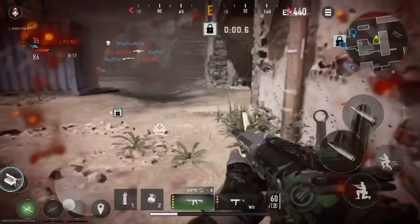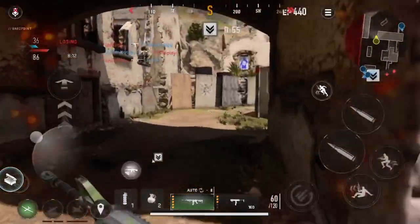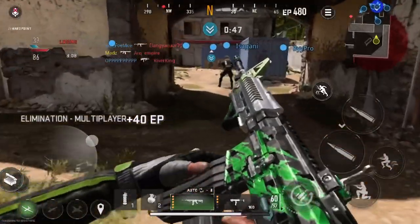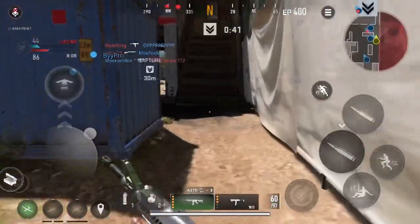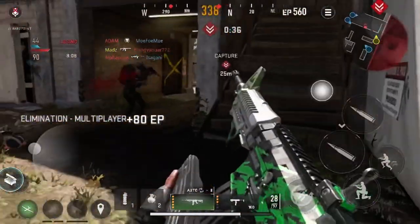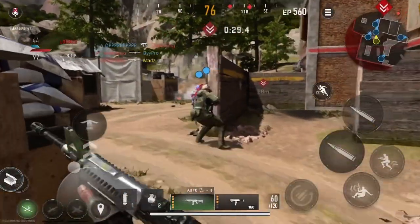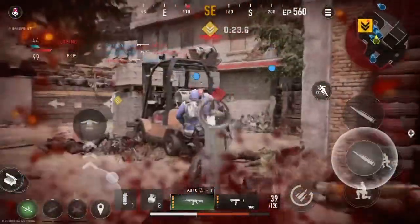Secure the target area. Blast! Enemies inside the perimeter. Covering your six. Study the gate out! Change your back! Where did you like the suit? Barely hanging on. Need some medical. Stun grenade out! Oh, I love it. Enemies inside the perimeter. Cover your back!